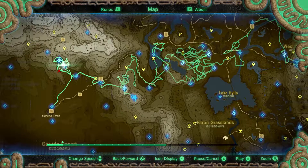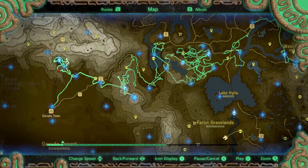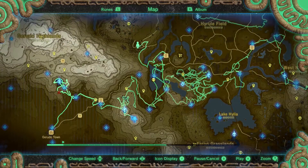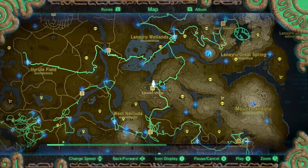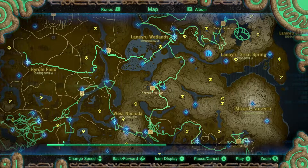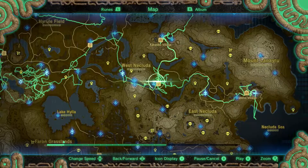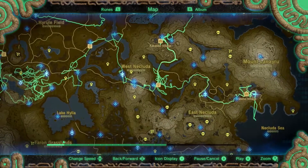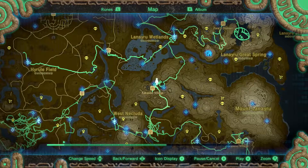By this point we had still only done one of the divine beasts, though we did that one pretty early on in my journey looking at the progress bar at the bottom. Most of the time when I warp to that stable it was me using my amiibos, because that stable is a nice convenient place to use them — some wide flat space.